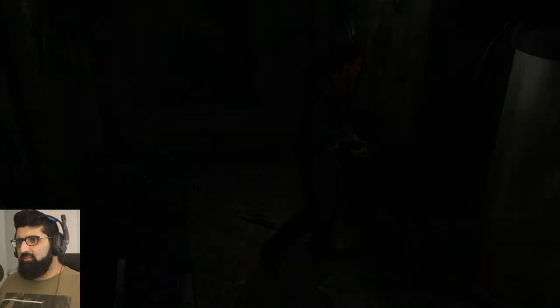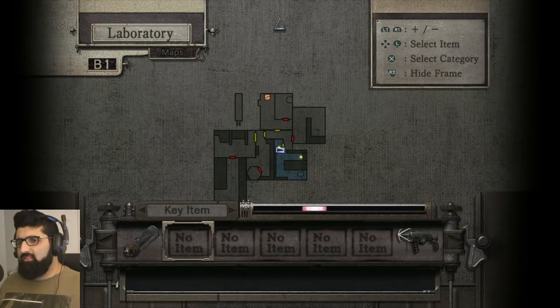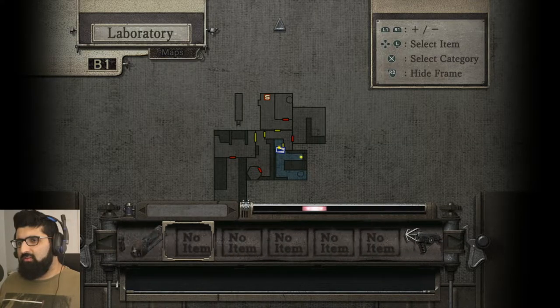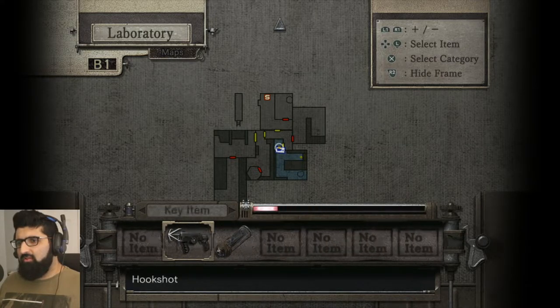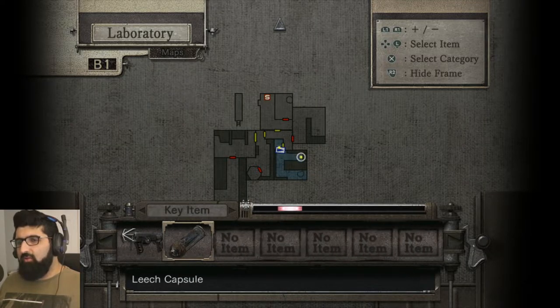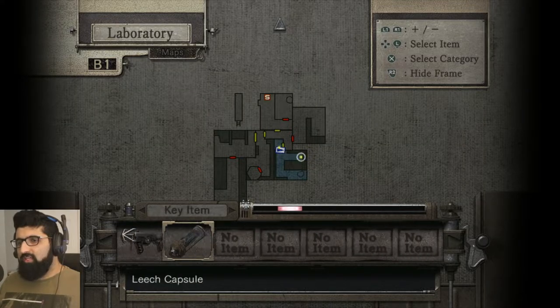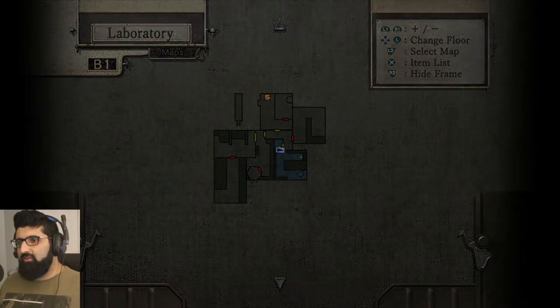Let's see what's this here. It's glowing. Oh, there's kind of like... is this the map? Oh, interesting. Oh, because these are things we find. Nice. I didn't even know we could do this. So these are the kind of items where we left them and it kind of shows us where they are if we ever need to go back. Interesting.